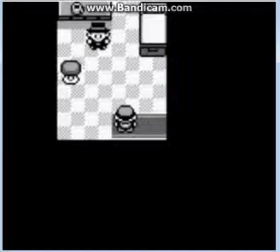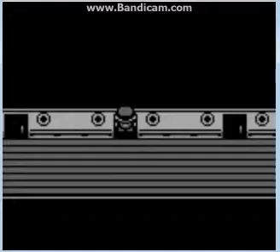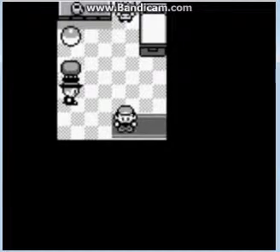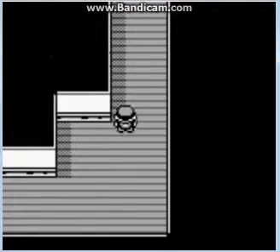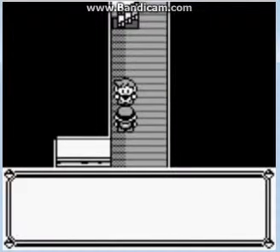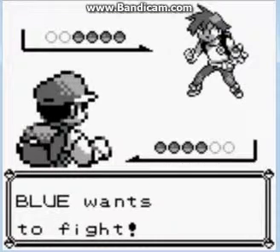Let's put Pikachu up front. There are item areas here too. Okay, let's face the rival. He must have done something — cheated — in order to get forty Pokemon caught.